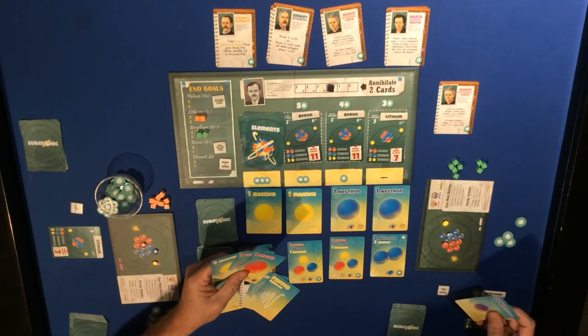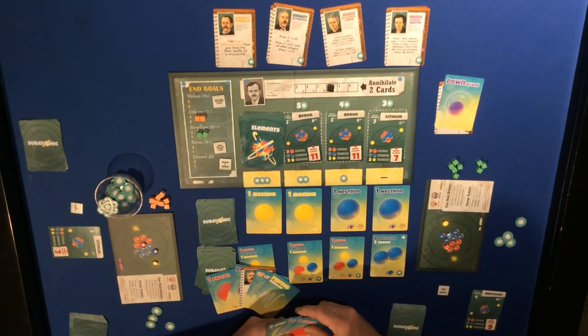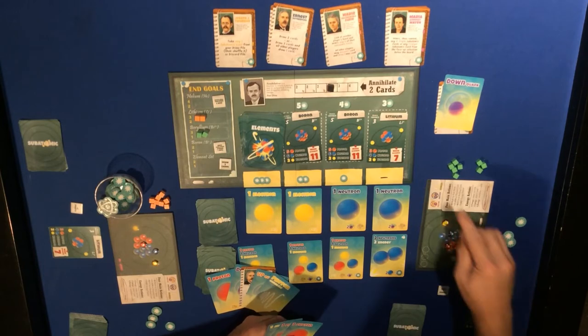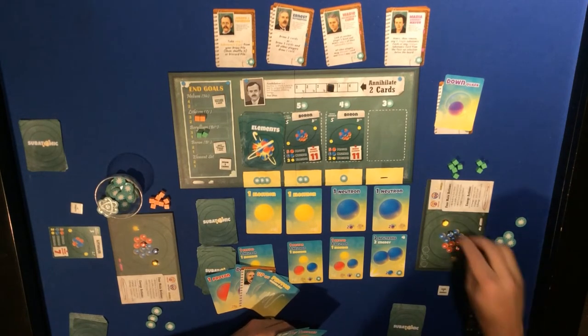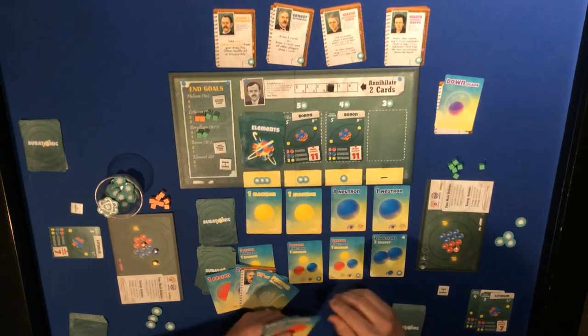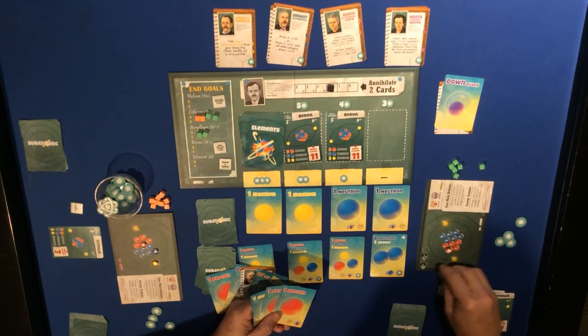I've got six neutrons and four - I'm off for that. Maybe I'll get the lithium just to get things moving. Taking lithium costs three protons - down to two - two electrons puts me to zero, and four neutrons puts me to zero. Then put two back to four protons and back up to one electron.